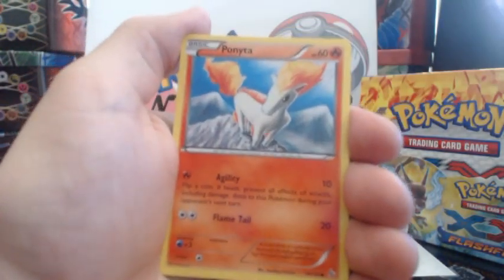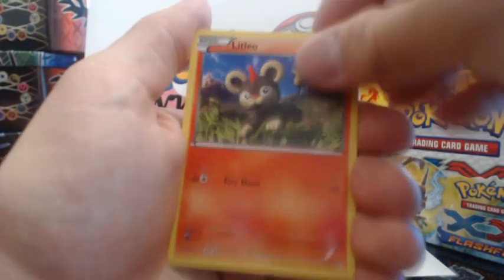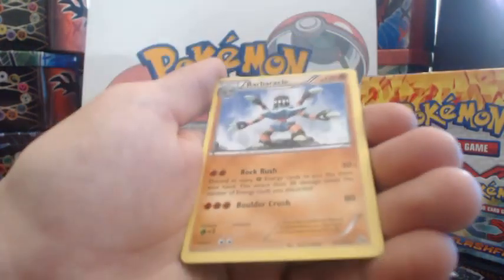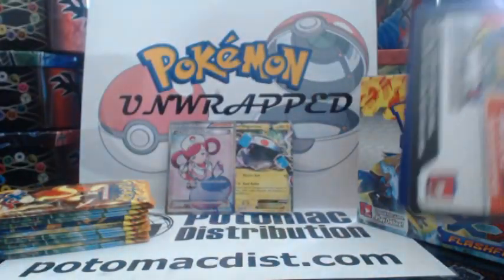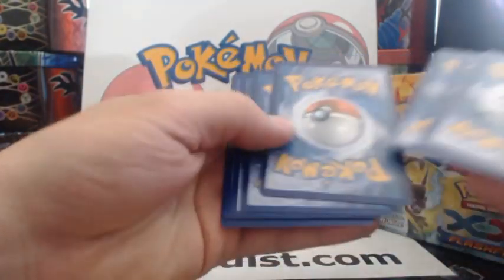Fletchling, Ponyta, Asper, Pidgey, Litleo, Love Disc, Love Disc, Ultra Ball, Graveler, Caterpie reverse holographic, and a Barbaracle Rare card. Hello, my name is Barbaracle.